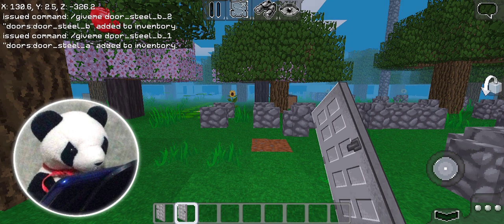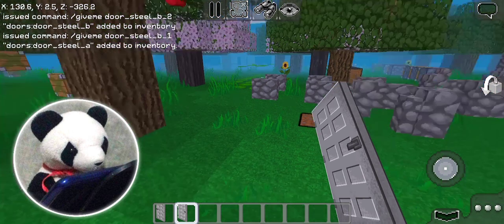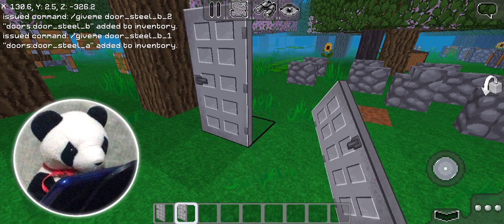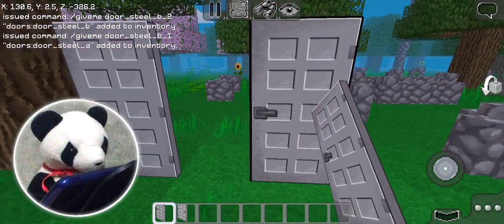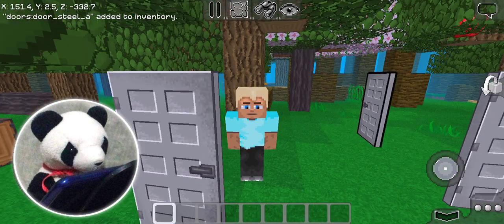So this is how it's gonna look in your inventory. You can place this down, and that's it! You can even break stuff with it like if it was a pickaxe! Not much to do with this... doors. That's a very cool update. Moving on!